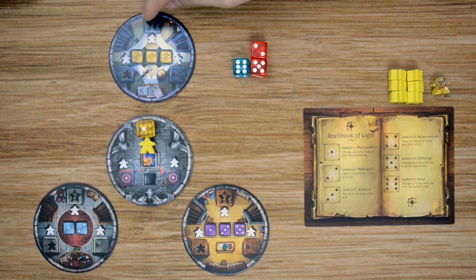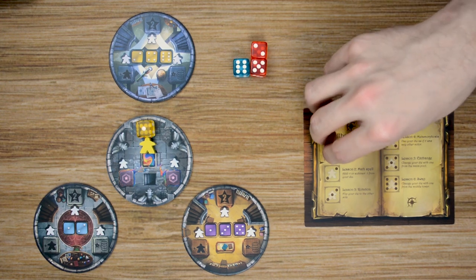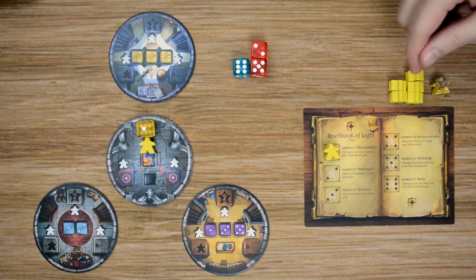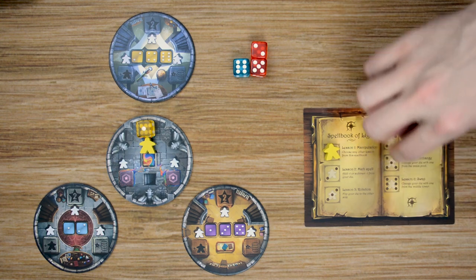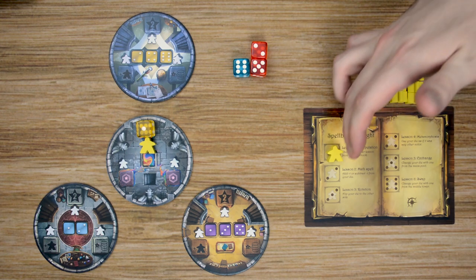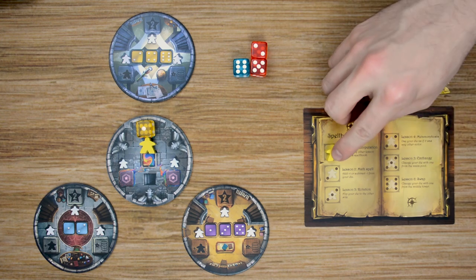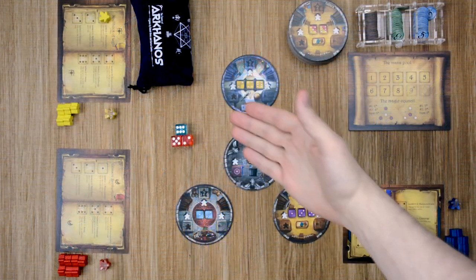We then resolve the effects of the die based on the tower. With outer towers, each location triggers an ability when the die is placed. With the central tower, placing a die there lets you gain a spell of that number — you take another apprentice meeple and place it on that number slot in your spellbook. If you have no meeples left, you cannot do that. If you already have meeples in your spellbook, you can choose to remove one and add it back to your stack instead of triggering the ability. You can also use any spells you have access to during your turn; once used, you remove that meeple and return it to your supply.